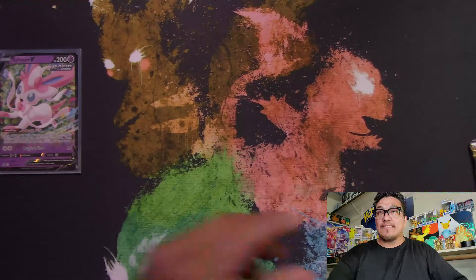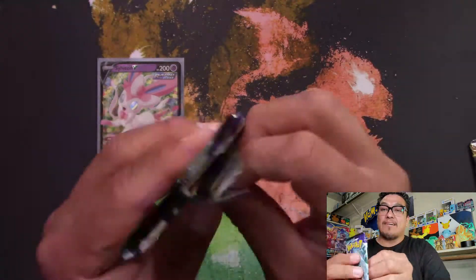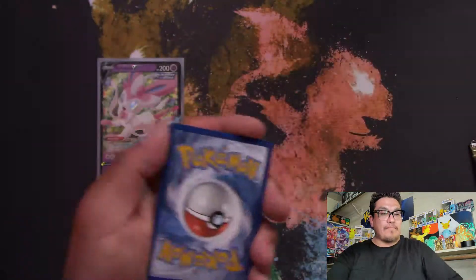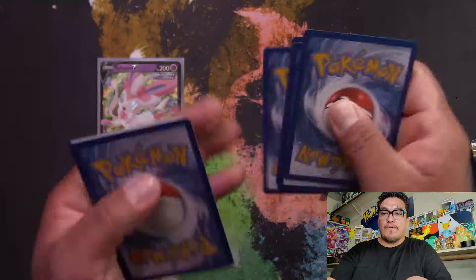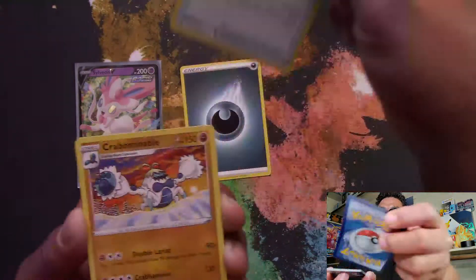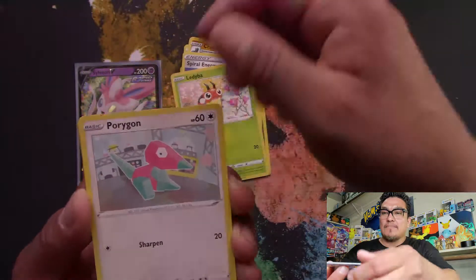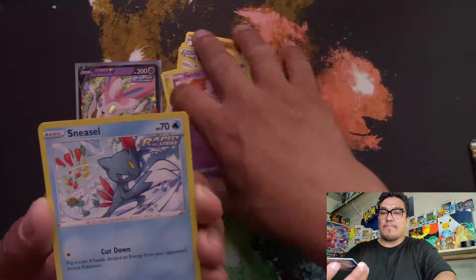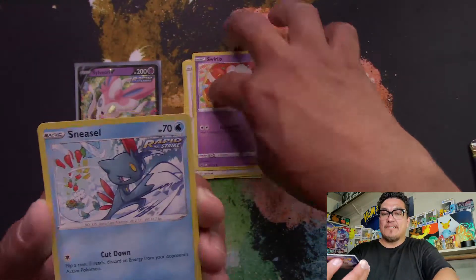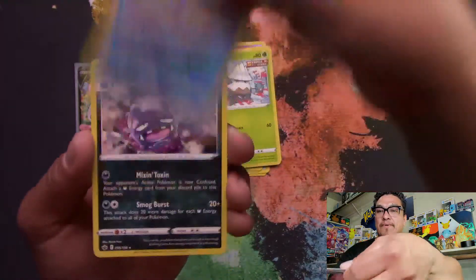Let's get cracking! Chilling Reign — still need alternate arts for the legendary birds. Code card. Energy, Fire Resistant Gloves, Crabominable, Sableye, Porygon, Swirlix, Sneasel — these cards are real smooth, they keep slipping. Snover, reverse holo Castform Rainy Form, going into a Weezing for our rare.